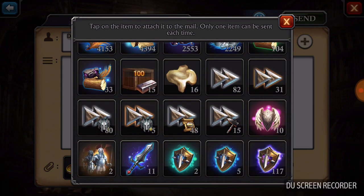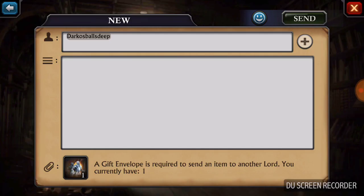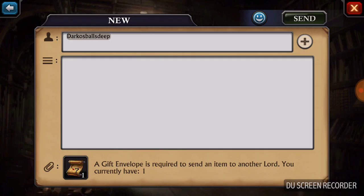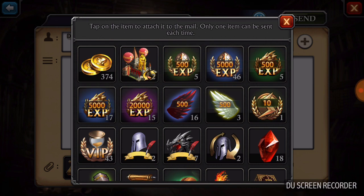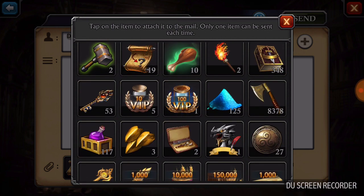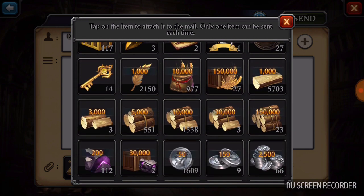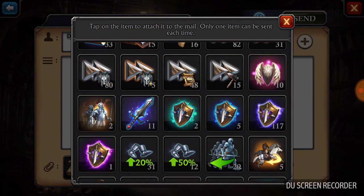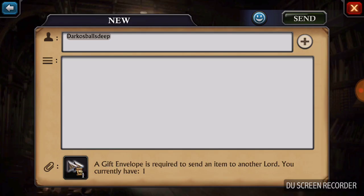It is useful if you have certain things you want to send somebody, like a colossal march — which is a great item you can buy or win. That's a really good use of a gift envelope. People ask me all the time to send them a teleport, but that's not really my thing. To be honest, the gift envelope is worth more than a teleport.